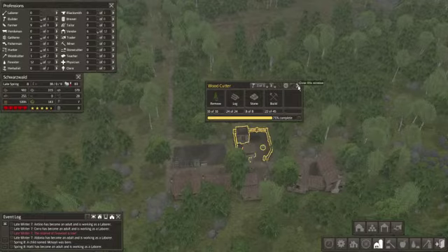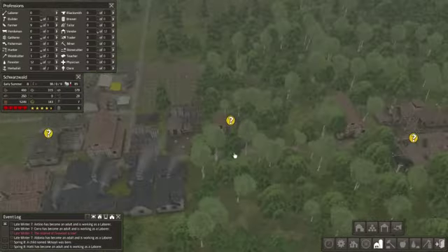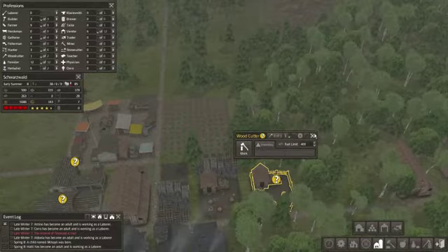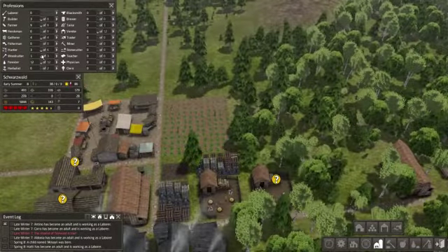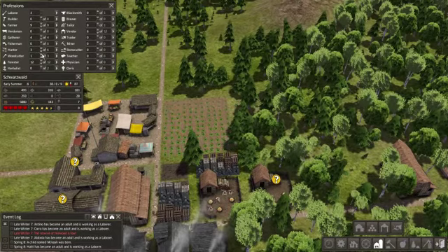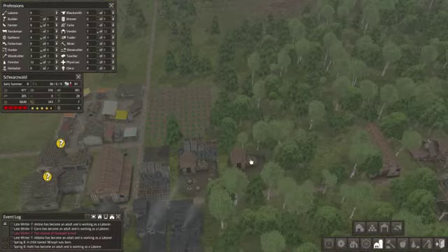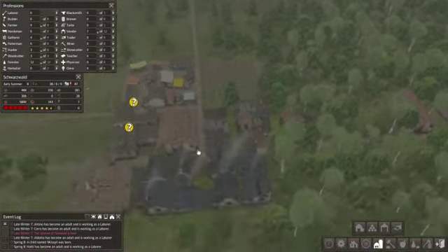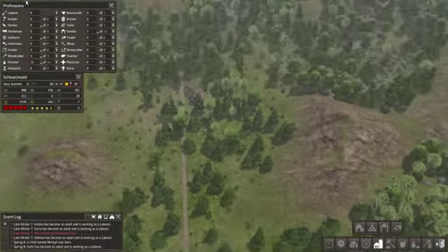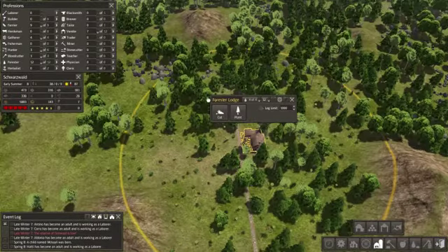This should be complete anytime now. Oh, it looks like our other woodcutter is already complete — that one's done. So we'll put a couple more of those on duty, and we'll put another vendor on there as well. That should do us pretty good. It looks like this guy is expanding that forest up here pretty nicely.